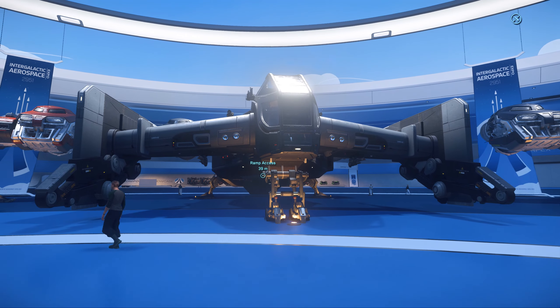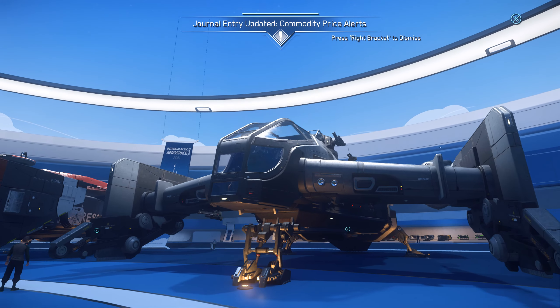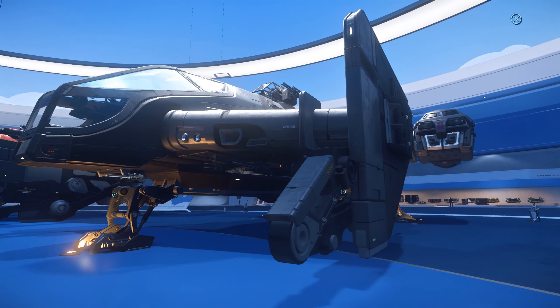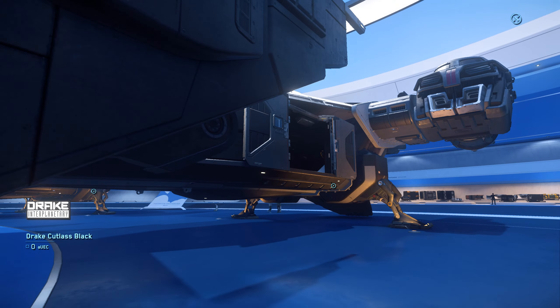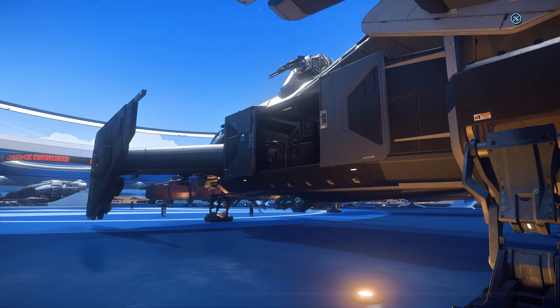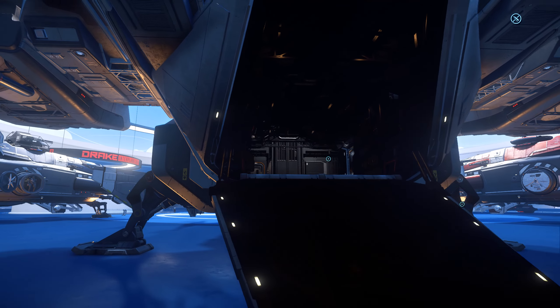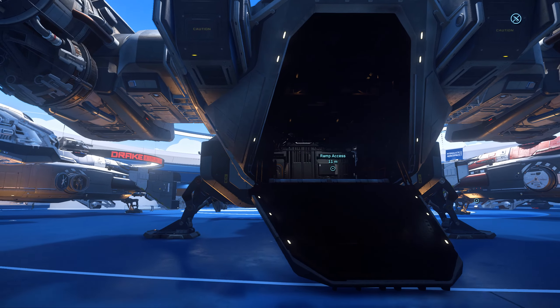In the middle here we have the Cutlass Black. This is a great all-around ship — it has a lot of weapons, it's got a turret, and it's got a pretty reasonable amount of cargo capacity, and that cargo space can also be used to haul vehicles. So it's just a great size for letting you do a lot of the missions that are currently in the game, and it's not too cumbersome or large that it's a pain to fly around.